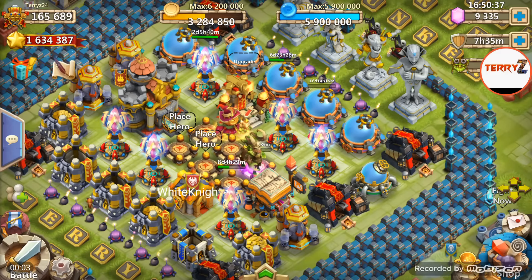All right, what is going on Clashers, Terry Z here for you guys today. What we're gonna do is go in here and evolve one hero, and then double evolve another hero. That's right, so as you can see on my base there's two heroes out and we're gonna go in here and evolve the first hero, which is Mr. Trentar.